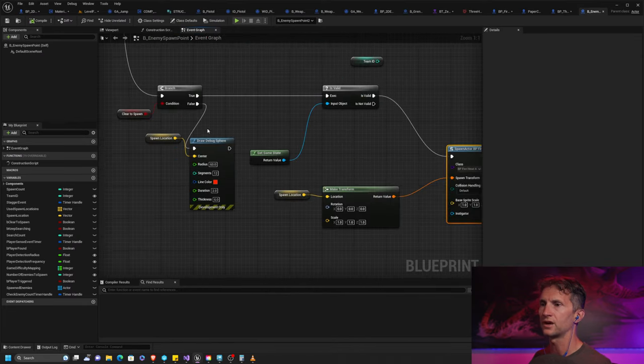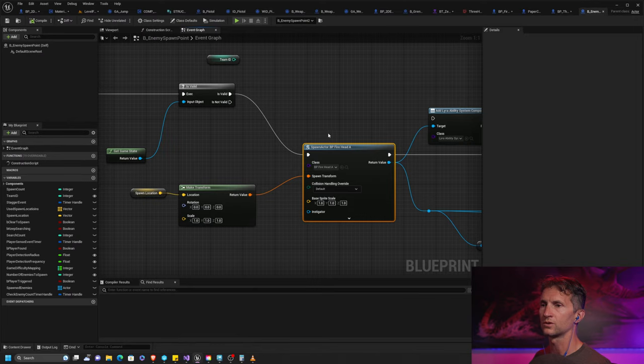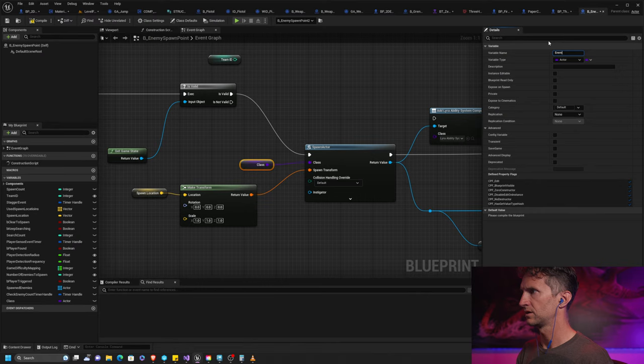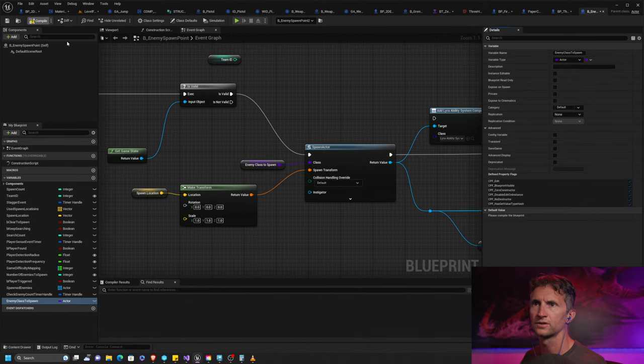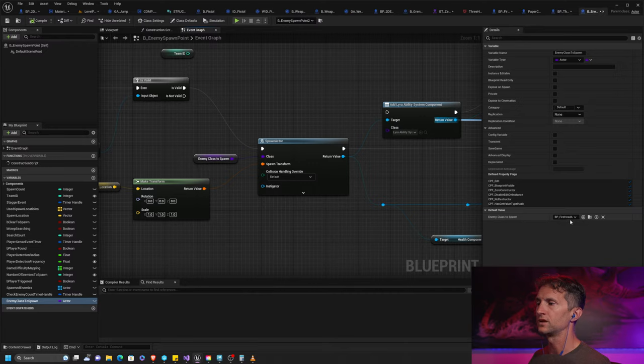What happens is the spawner starts, figures out how many to spawn, starts a timer, and every so often spawns one until it reaches the max. Right here it chooses what to spawn, but we don't want to spawn just a BP firehead. So let's promote this to a variable and call it 'enemy class to spawn' so it's super clear what it is. The default will still be firehead.